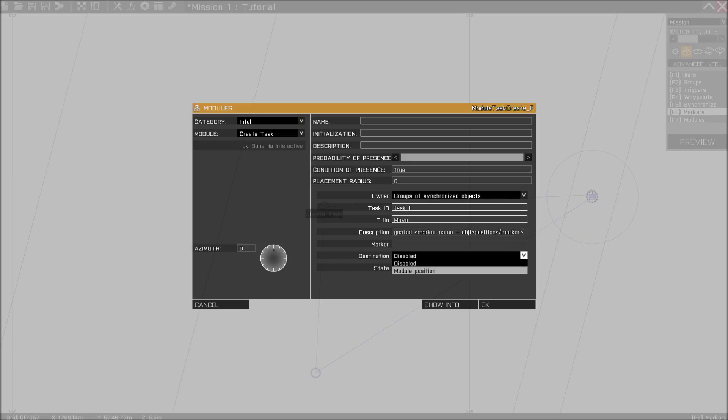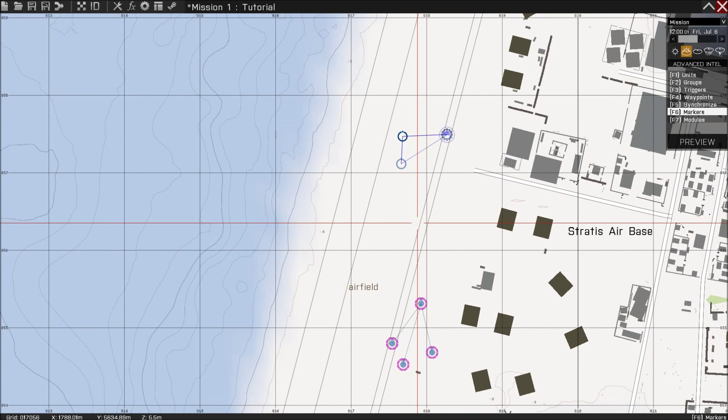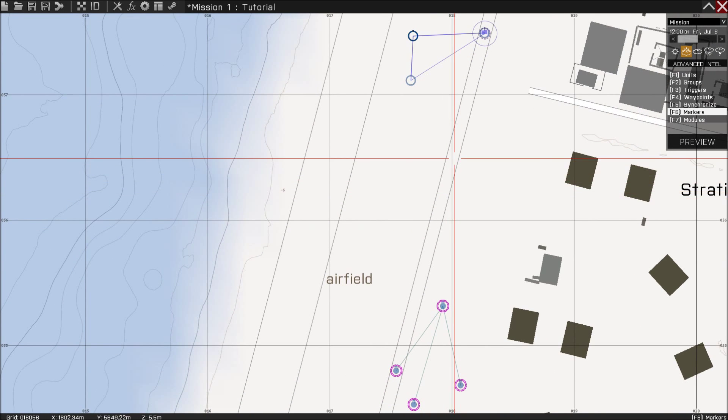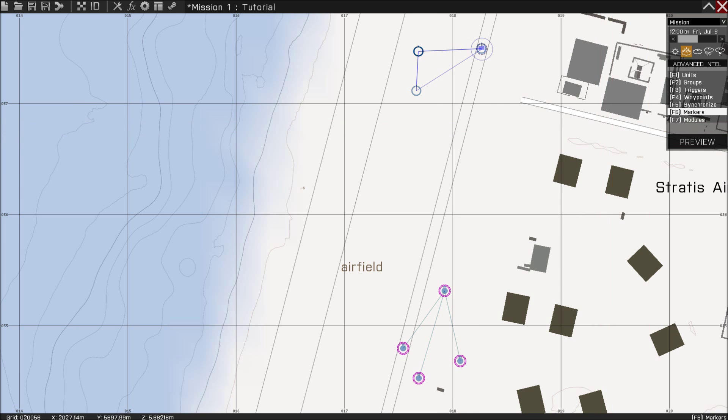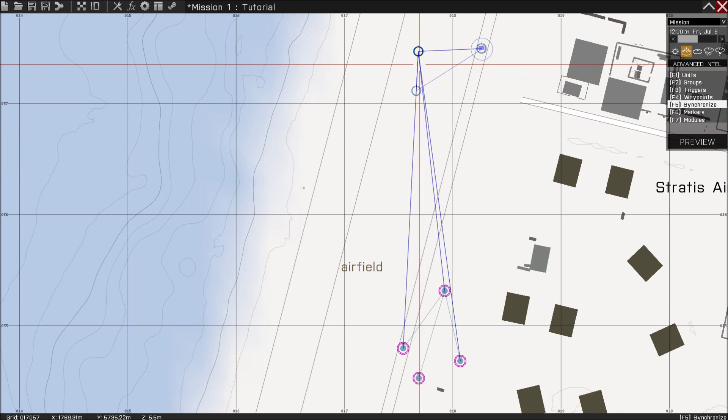Then press destination — still disabled I think, we're going to make sure that it works. Press OK. Now next you want to make sure that the task is assigned to your units. You do that by synchronizing your Create Task to your player — all the players. And you have to do that for every mission.